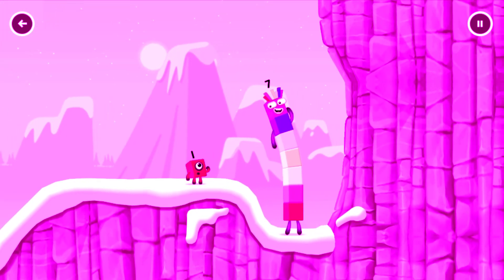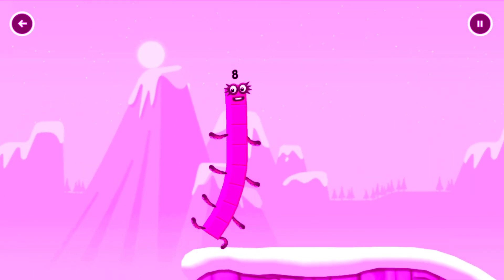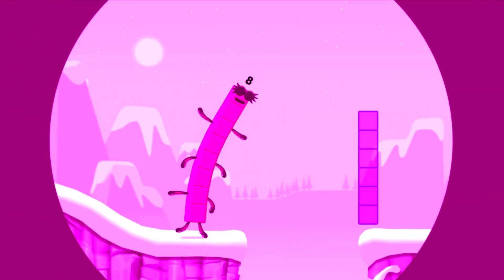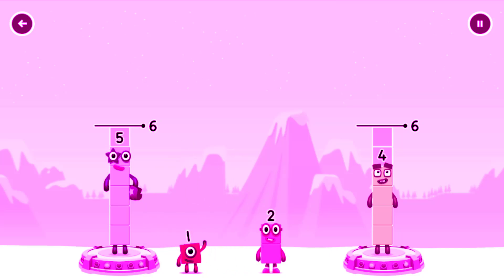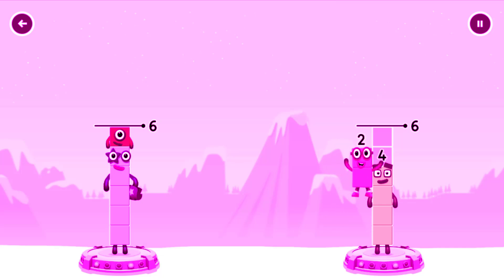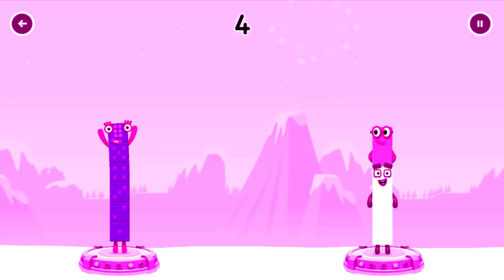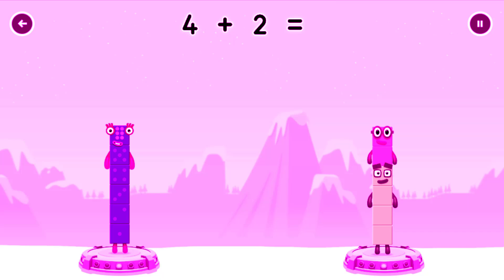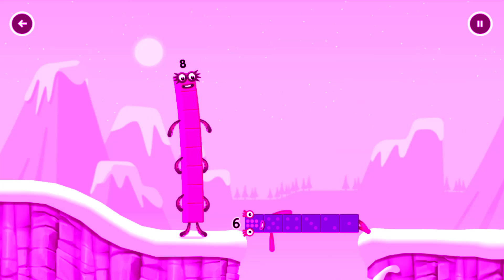How is one going to get up there? I am seven. I am eight. Octoblock coming through! Share the number blocks evenly to make two groups of six. Drag the number blocks onto both sides until they have the same number of blocks. Six! You cracked it! Five plus one equals six! Four plus two equals six! Six equals six! Well done!